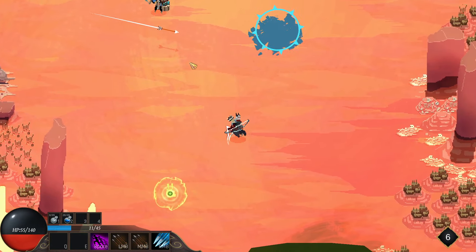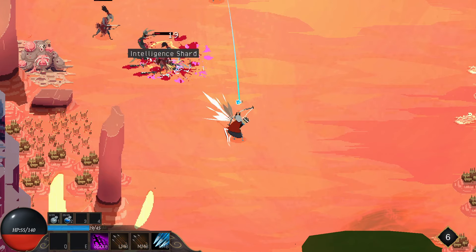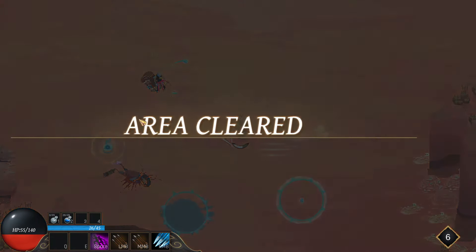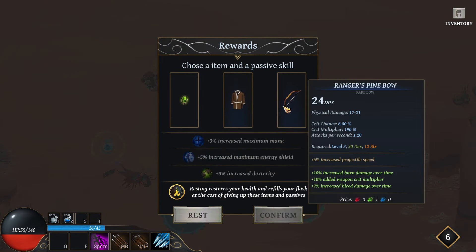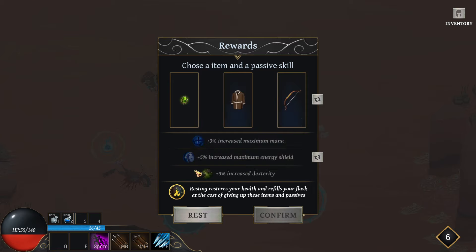I want to rest at some point because pots don't recharge. I'm fine though. Trigger skill on dash — active skills have a 25% chance of being triggered when you finish dashing. I like that idea. And increase dex.